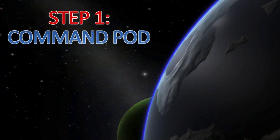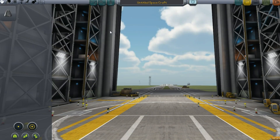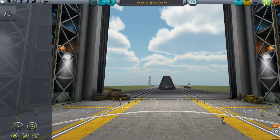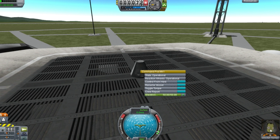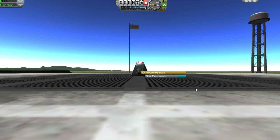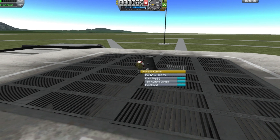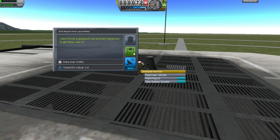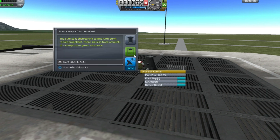Step 1: Command Pod. The first thing you'll want to do when starting a new career mode is go into the VAB and select the command pod that you have unlocked and, without making any other changes, hit the launch button. When you're taken to the launchpad, immediately hover over the image of your Kerbal and hit EVA. This will take him outside the command pod, and from here you can walk him off the pod, right click on him, and select both the take sample and the EVA report buttons. There will be a science reward for completing both of these on the launchpad.